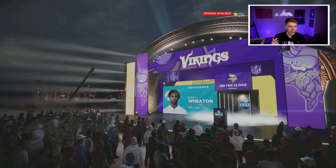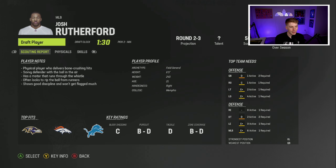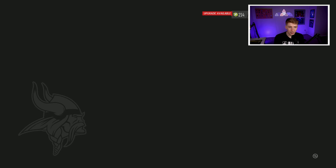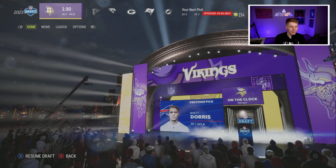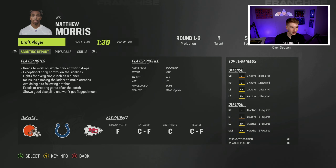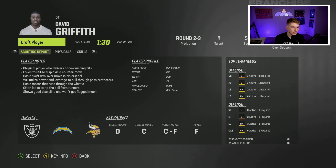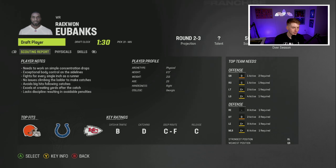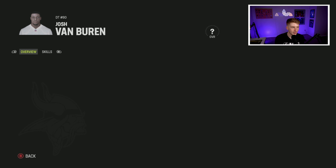In Round 3 I have two picks, which is nice. I take Josh Rutherford out of Memphis at middle linebacker — his coverage looks decent in zone, and he's a hidden development player to play next to Chris Barnes after trading away Kendricks. For the last pick at number 19, I struggle to find anyone exciting on the board and settle on Josh Van Buren.